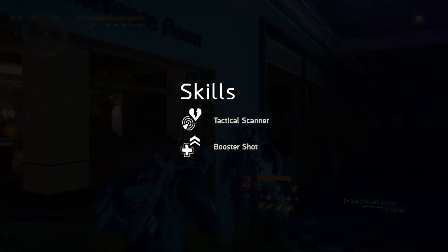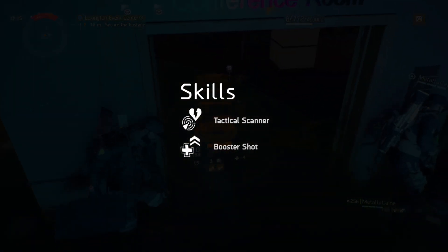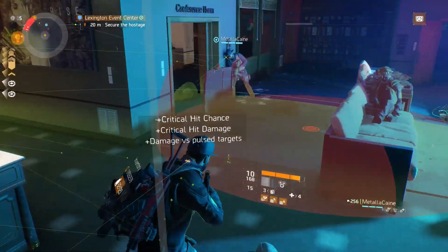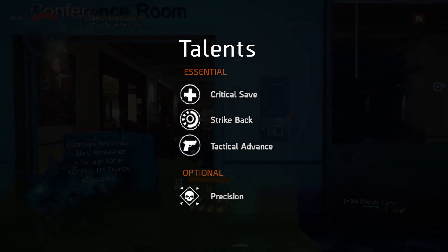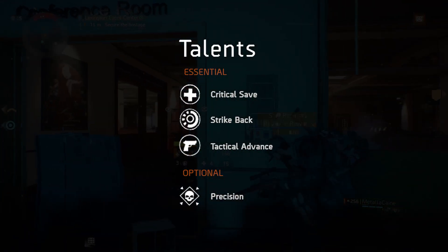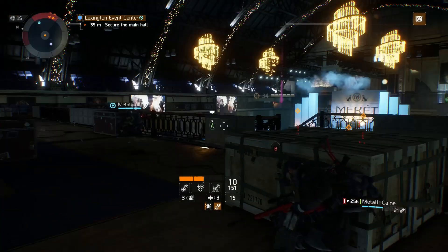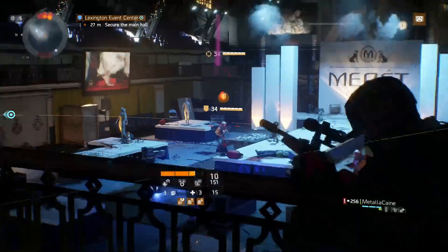The equipped skills are tactical scanner and booster shot — tactical scanner for an increase in critical hit damage and booster shot for a further increase in damage. Feeding into skill haste will allow you to have these running more often. The two talents I would call a must are critical save and strike back, to help get you out of those sticky situations if your health gets low. The other two slots are optional. Here I'm using tactical advance and precision for even more damage. Tactical advance comes highly recommended — because you'll be quite squishy you'll be forced to play this game as a cover shooter, so if you can adjust your playstyle to utilize cover to cover more often, this will be a good constant boost to your damage.